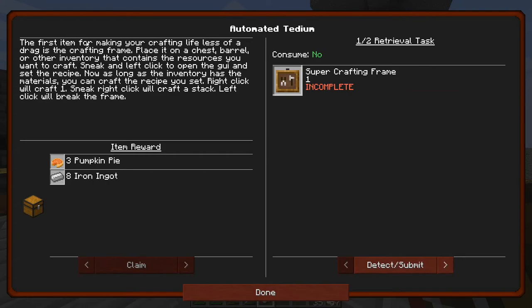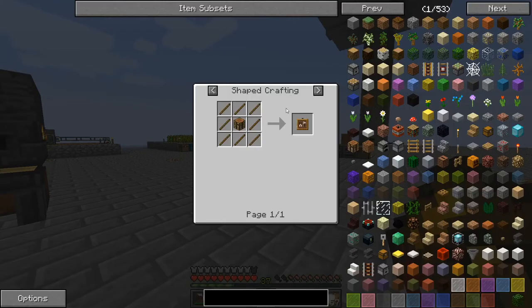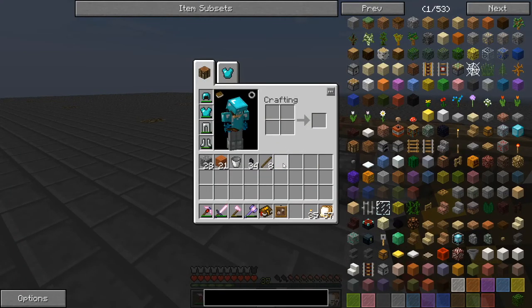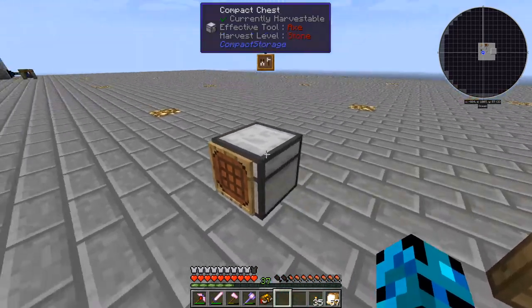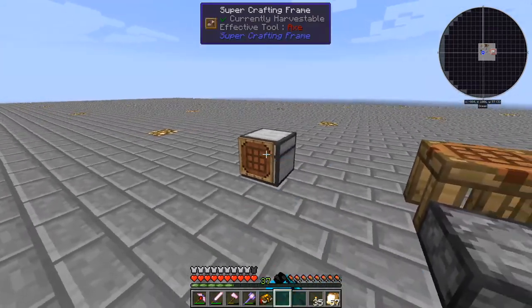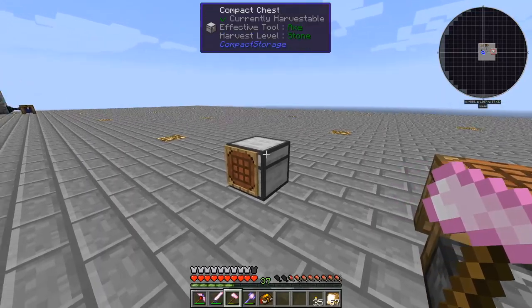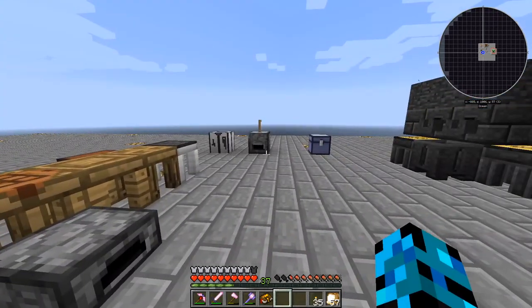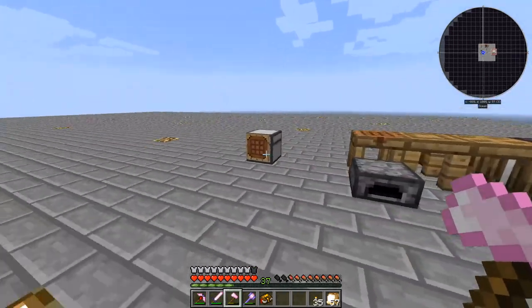The Automated Tedium - the first item for making your crafting life less of a drag is a crafting frame. Place it on a chest, barrel, or other inventory that contains the resources you want to craft. Sneak and it has the materials, you can craft the recipe you set. That seems pretty cool. A crafting table inside of sticks gives us a super crafting frame, which I think we just throw on the front of that. So I shift left-click it - if it has the material in here it'll craft it.